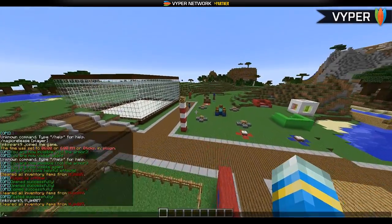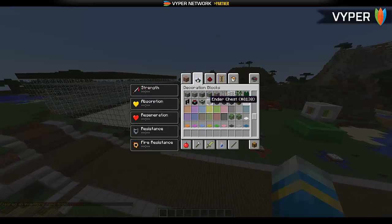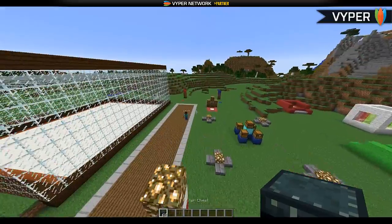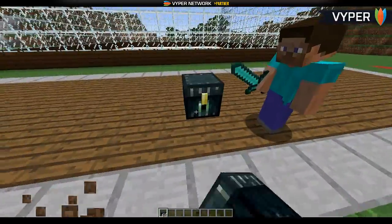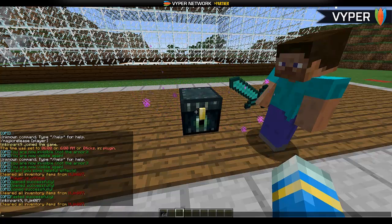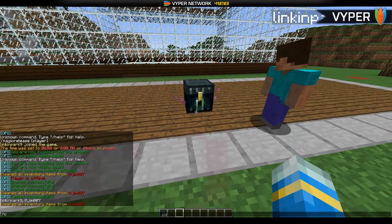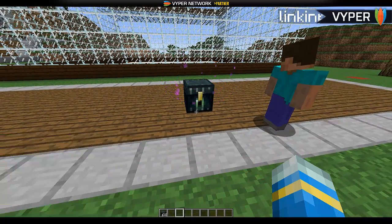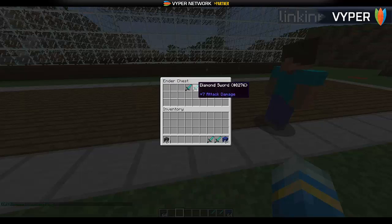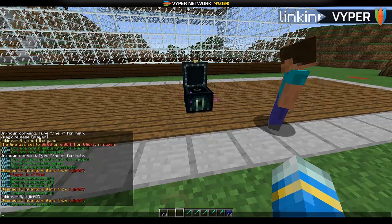Now let me show the ender chest feature. I'll get LinkerPark to put something in their ender chest — some blue wool and some diamond swords. If we use Open Player Ender Chest on LinkerPark9, we can see everything they just put in it. We can steal it, and when they look in there, it's gone.